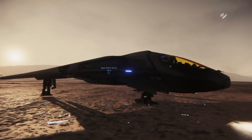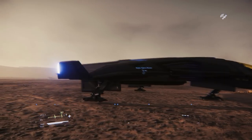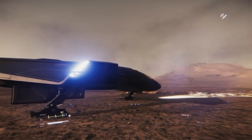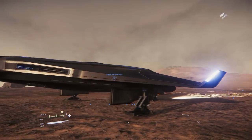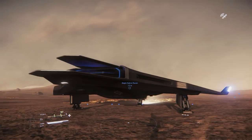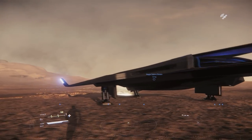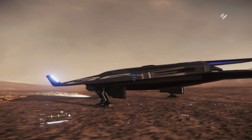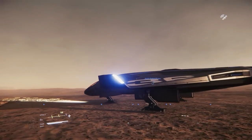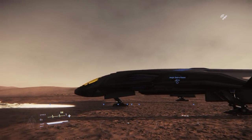Hey guys, Youngblood with you. If you're wondering what that really hellish sound was, that was the EMP coming off of the Saber Raven. Now with this ship, basically what you're getting is a Saber — that being said, it has a different build to it. You'll notice there's no retractable wings; it's a kind of unified body ship. You have one main thruster at the back instead of two, which is an interesting difference, but it does make some flight changes to how it actually handles.